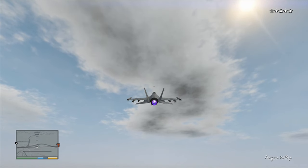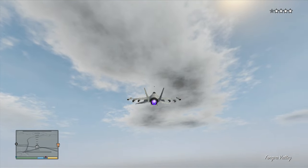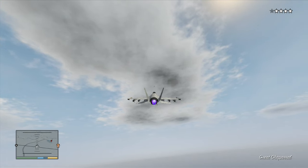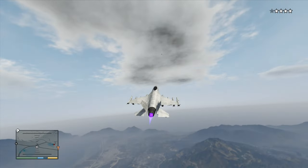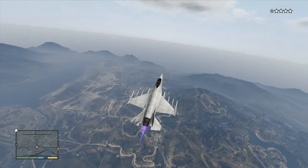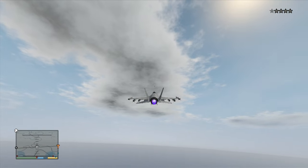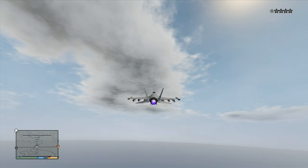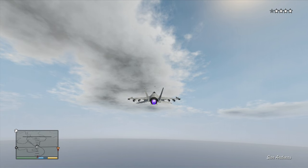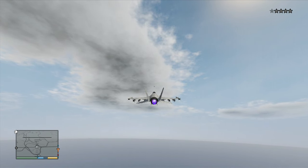One thing I'll talk about is the dogfighting — it's actually quite cool. Basically you've got to lock on: you've got missiles and a cannon machine gun. I always use the missiles; missiles are a lot better. They lock on — press X to switch between missiles and cannons, press A to lock on or X to fire. You should see the reticle turn red and then you can just fire the missiles like crazy.